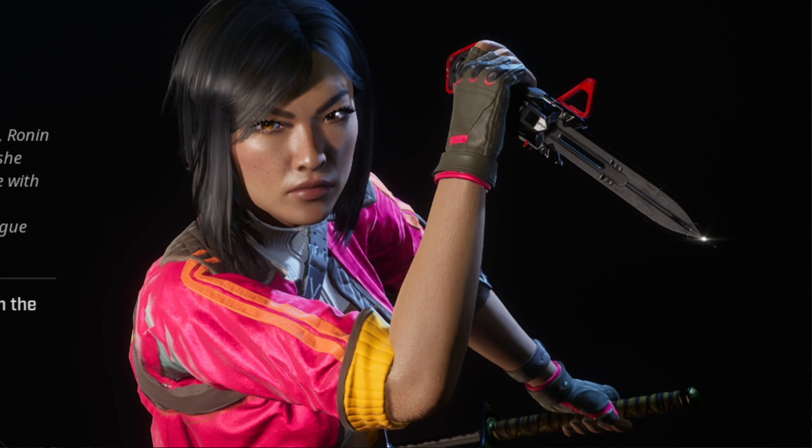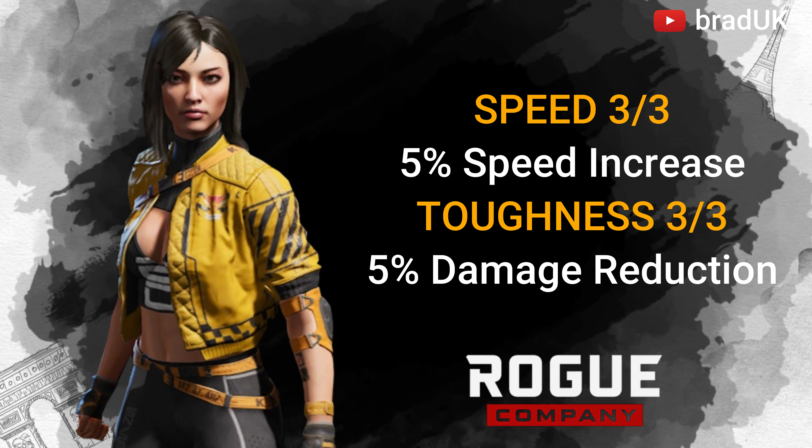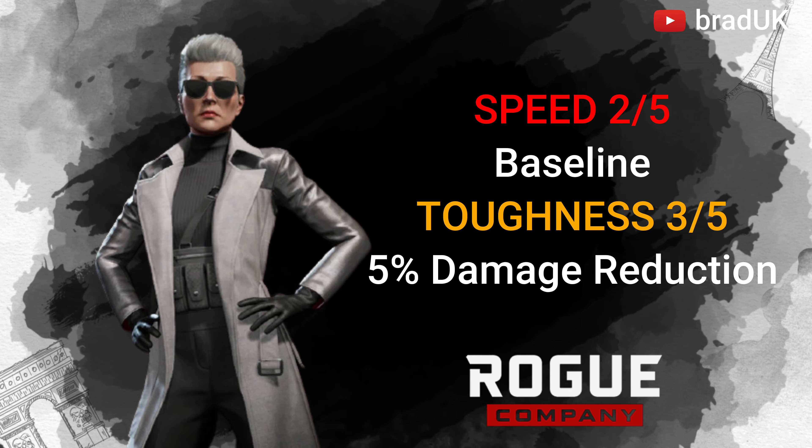Ronan is another well-rounded rogue. She has a 5% increase on movement and also a 5% damage reduction on toughness. Runway's speed remains at baseline, whilst her toughness grants her 5% extra damage reduction.